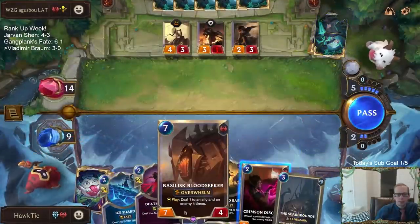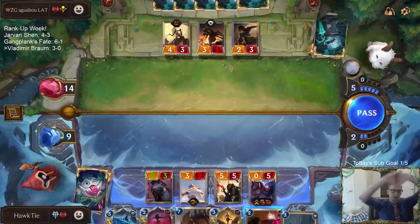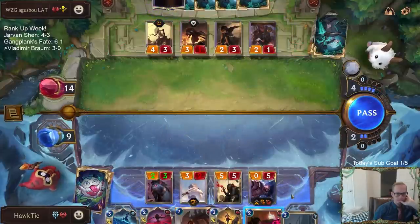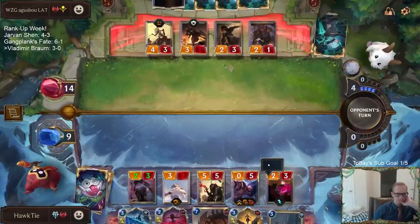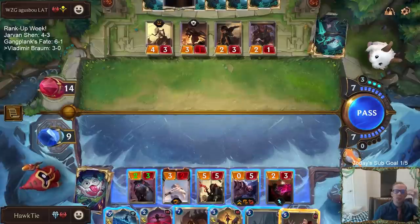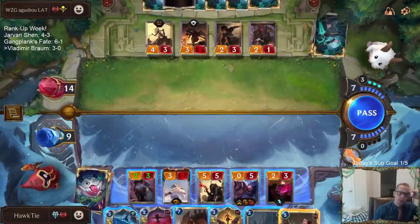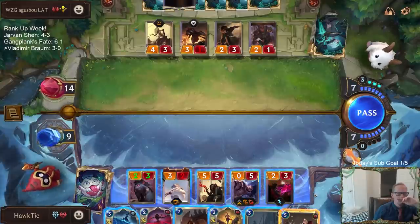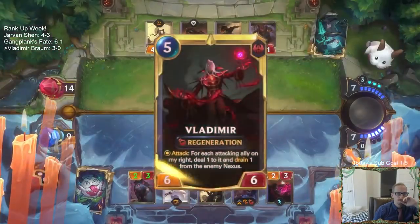Next round we're going to have seven mana. So right now I'm planning on Scar Grounds Ice Shard. Why did I play this Disciple? Now I couldn't play Scar Grounds and Vladimir anyway. I could have Vladimir Ice Shard — Vladimir Drain sounds so good right now. I can't even Ice Shard anyway. We'll go Vladimir.